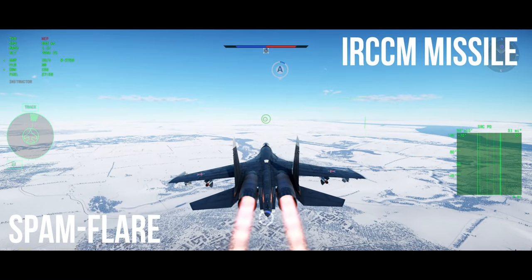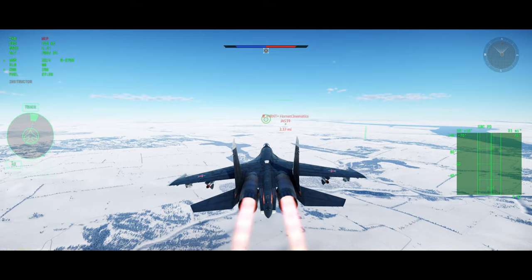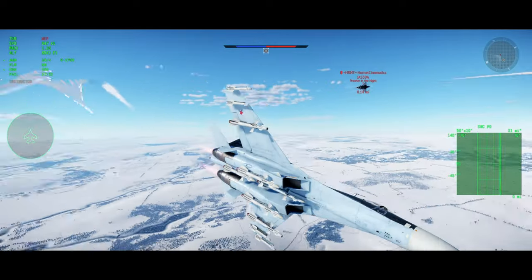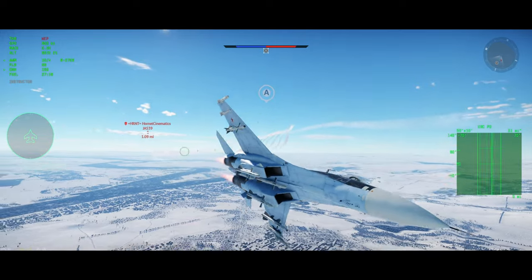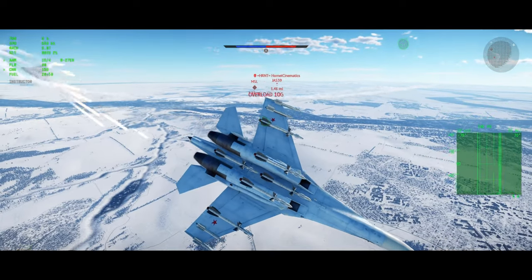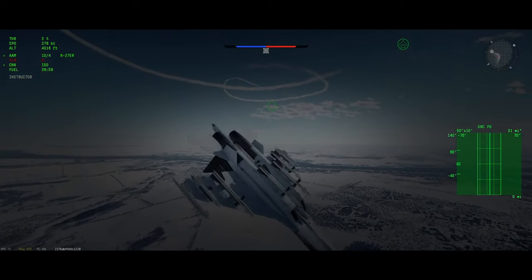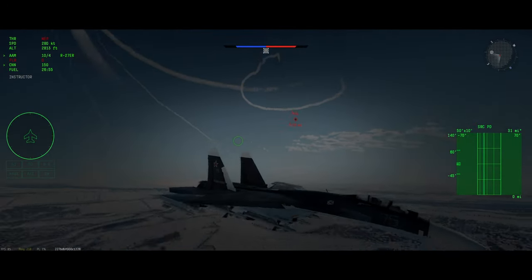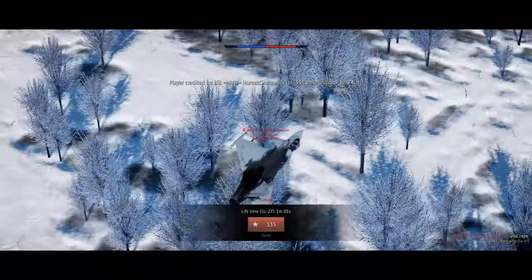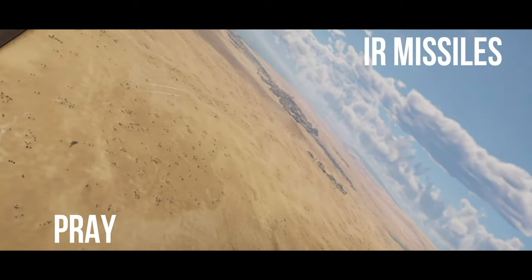Another tactic for IRCCM missiles is to dump as many countermeasures as possible. This is if you weren't pre-flaring and the missile has already launched. Typically, if you're not pre-flaring and they launch a missile, it's going to hit you. But if you dump a bunch of countermeasures, you can see the missile misses. You still need to turn off your throttle to lower your speed, dump a bunch of countermeasures, and try to change your vector as much as possible — and you can see the missile misses. The reason this works is IRCCM missiles blink a lot to counter flares, so when you're pumping out a bunch of flares the first thing it sees is sometimes the flares. But this doesn't work all the time — it's a last resort if you're not pre-flaring. Last but not least, we have the prey method, which basically means pushing your engine exhaust in a different direction so the missile can't see you.